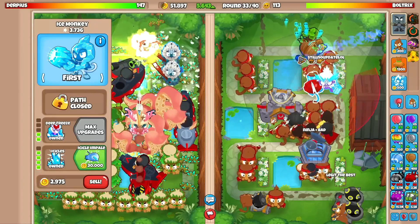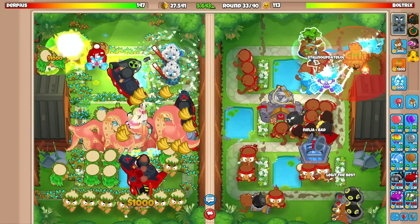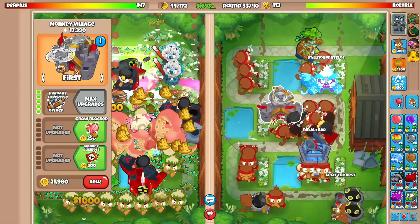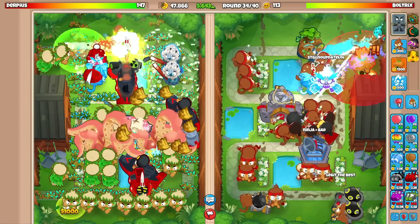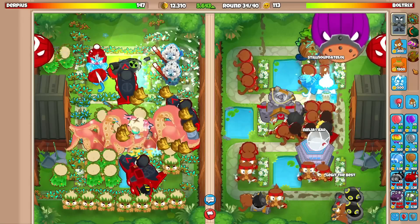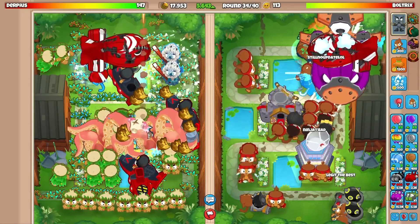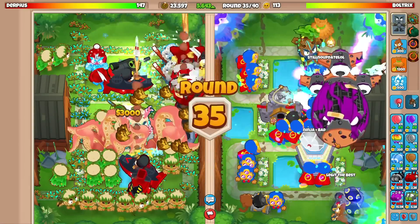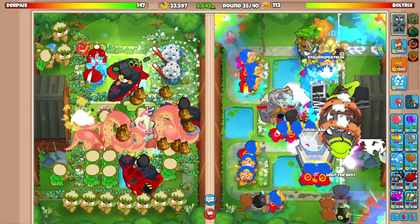One of the darts isn't even upgraded — good thing we caught that. Wait, the icicle impale isn't affected by the MIB! I'm throwing — can I fit a village in here? I think we don't need extra popping power, just the radar scanner for camo detection. Here comes a bad — going for homeland right now and tower boost. Please shred!